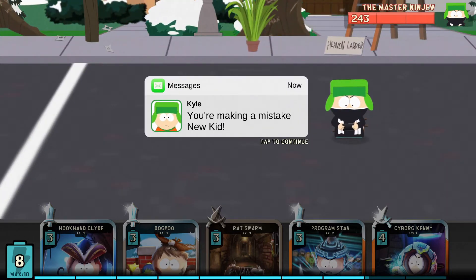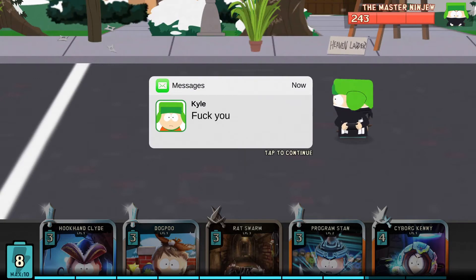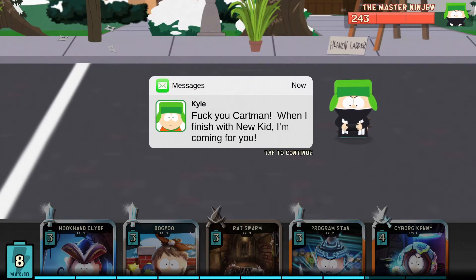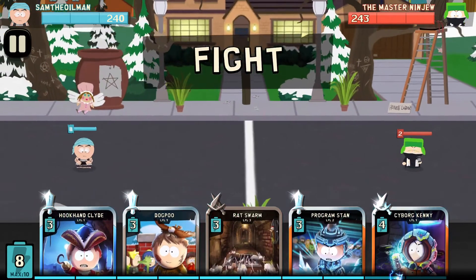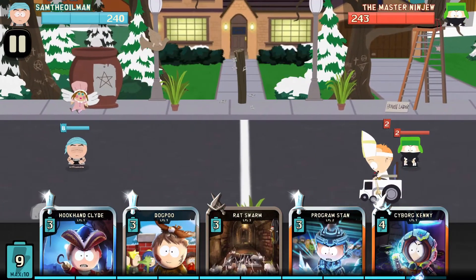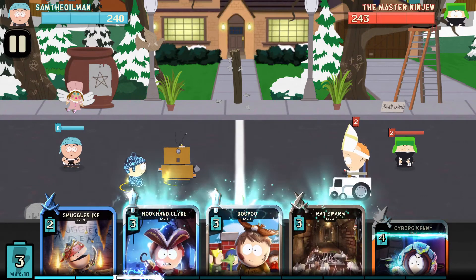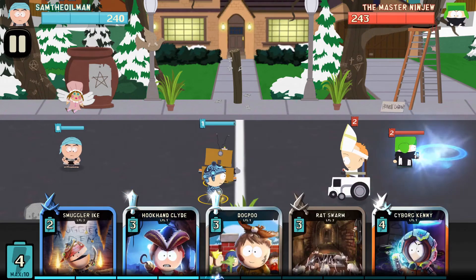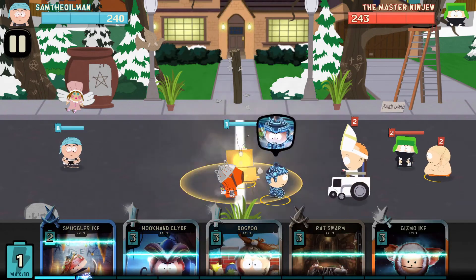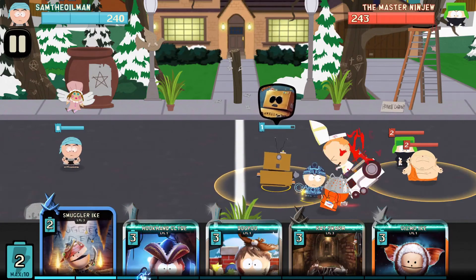'What, you are making a mistake, New Kid. Don't listen to him - Kyle isn't to be trusted.' 'Fuck you, Carmen. When I finish with New Kid, I'm coming for you.' 'You're not getting past New Kid.' Program Stan, and Awesome O - perfect. The rat swarm against Timmy is not going to work, but we're going to put in Cyborg Kenny. And freeze - boom, perfect. Kenny can get up there and Pope Timmy is gone.